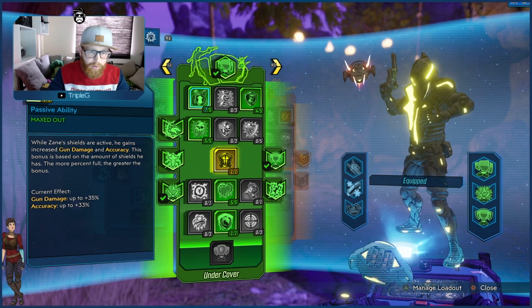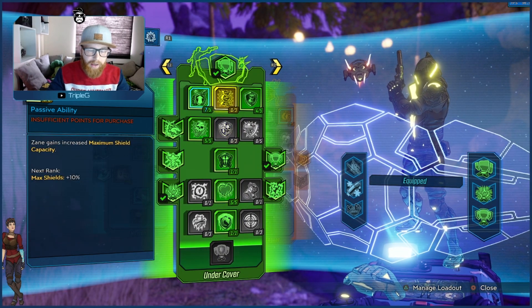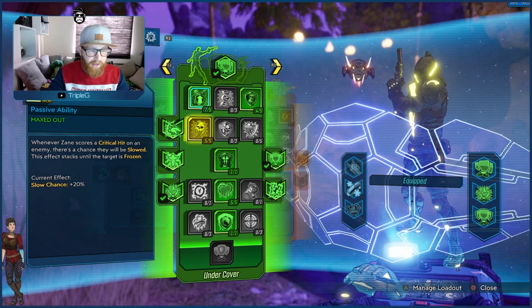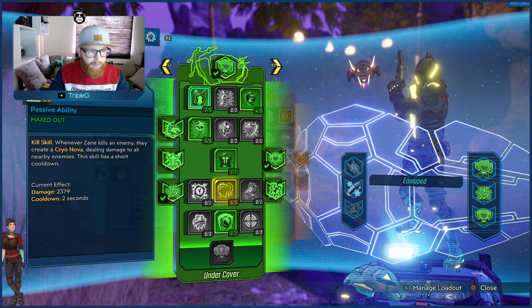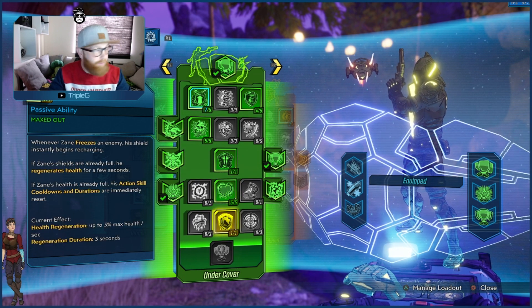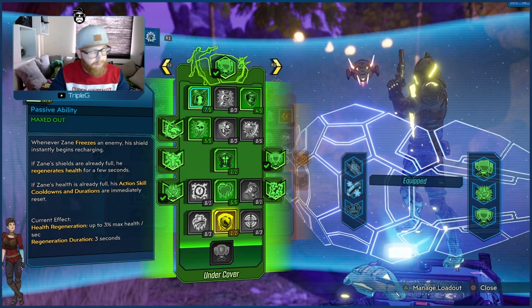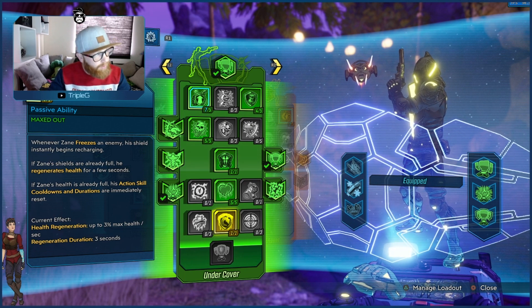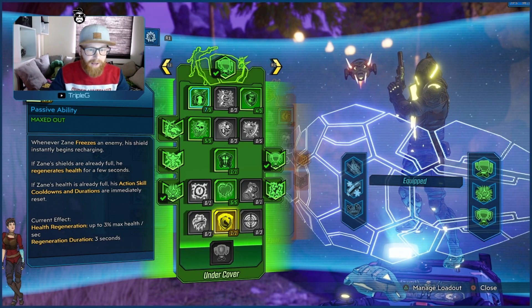We have more cooldown rate, more shields and recharge delay. Brain Freeze is an essential, Confident Competence obviously. Then we have Best Served Cold for a little bit of nova damage, and Cool, Calm, and Collected for a little bit of health regen and skill cooldown if we do not have our skills up. Remember, this is not the Seeing Dead class mod, so we need kills to proc our skills — anything that brings skills back during downtime is better.